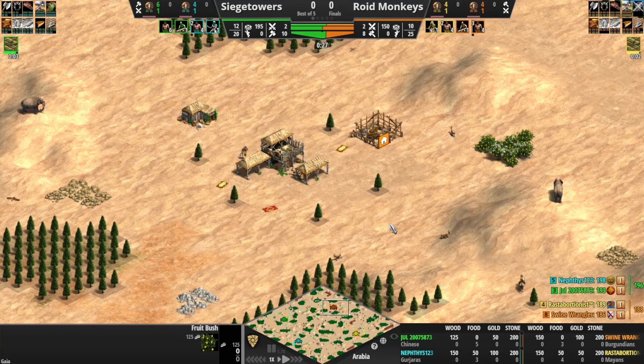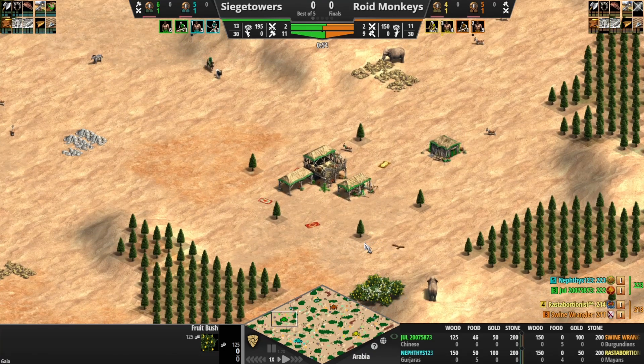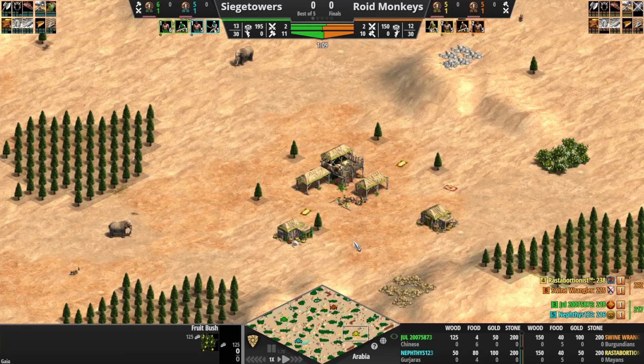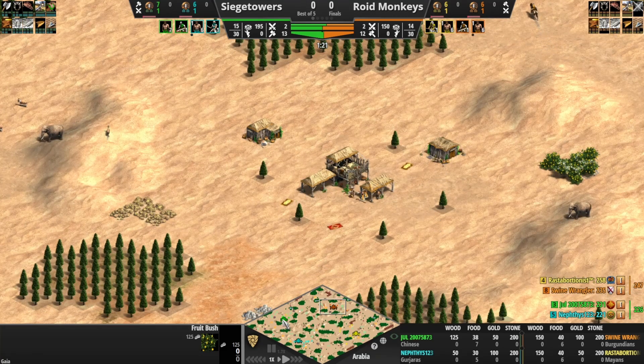Awee League's 2v2 tournament finals set here for Division G. We've got a matchup between Siege Towers and Roid Monkeys. Siege Towers here in teal and green — Jewel in the green and Nephthys in the teal. On the other side, we've got Rasta in the yellow and Swine Wrangler in the orange.